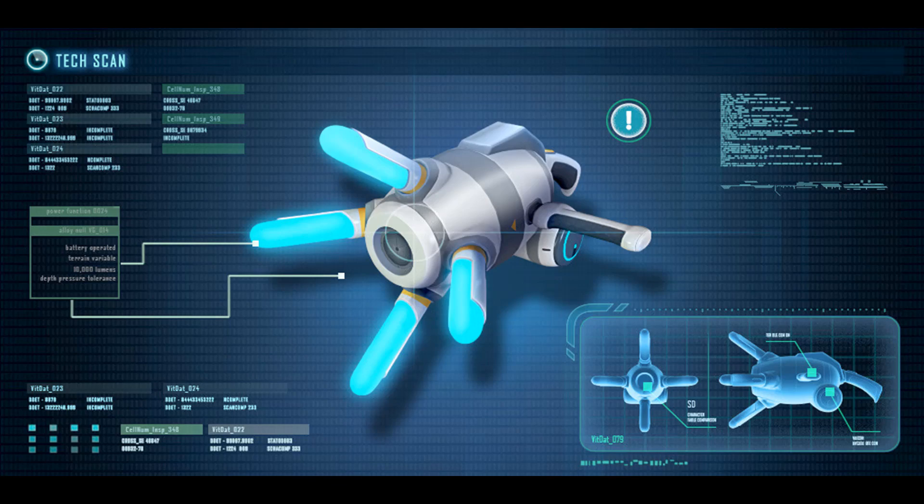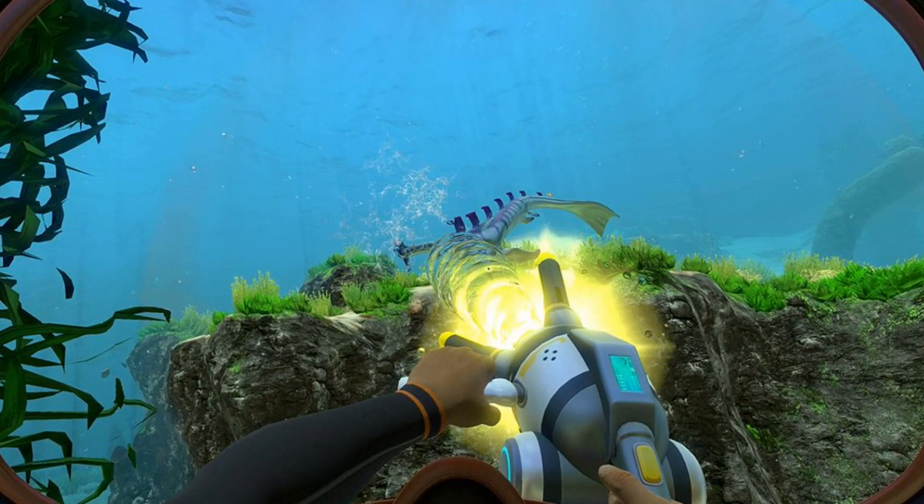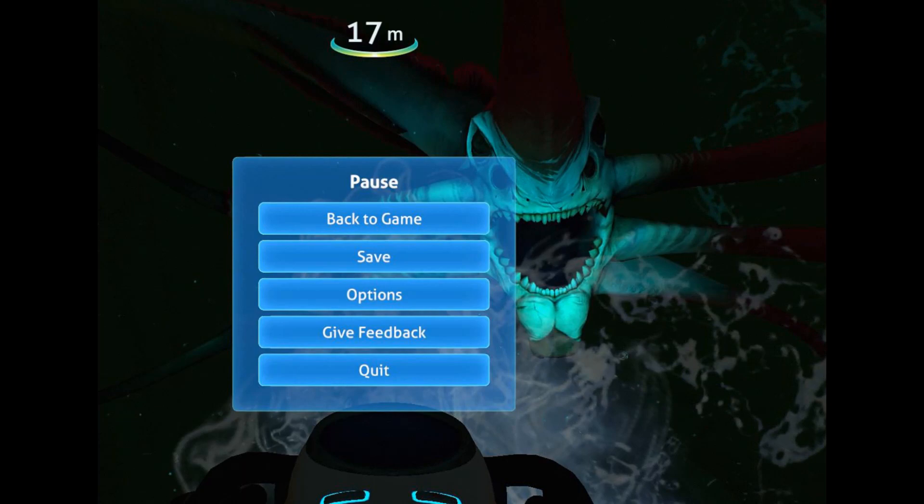The smaller hostile fauna have little health, so they can be easily killed. The knife will do little damage but will cause some enemies to run. The propulsion cannon can be used to shoot objects at enemies to hurt or kill them, and maybe make them run away. It can also be used to push enemies away, giving you time to escape. Running away and avoiding enemies is the best strategy. Learn where the hostile fauna are located in their biomes, get the right equipment to defend yourself, and be prepared for attack with medkits and all the other equipment mentioned. Another thing you can do is pause the game when you're in a stressful situation — this allows you time to think through what you need to do and gain control.